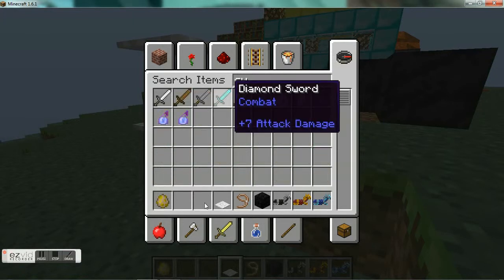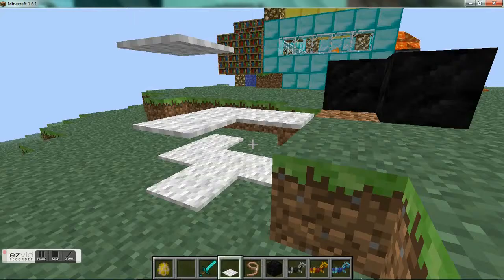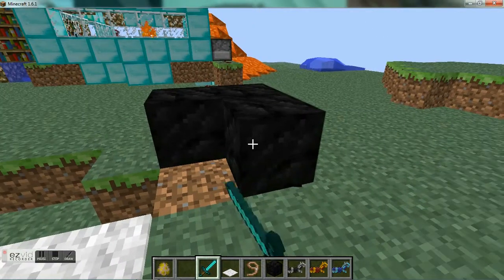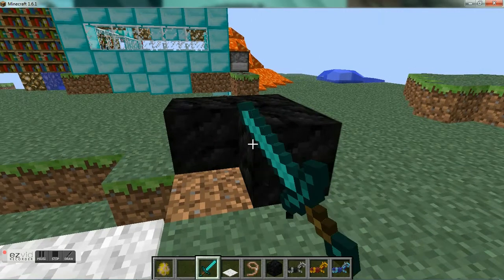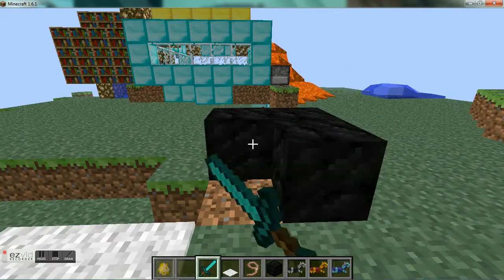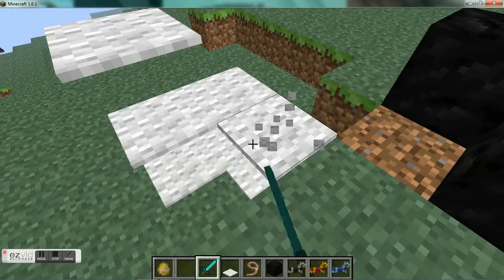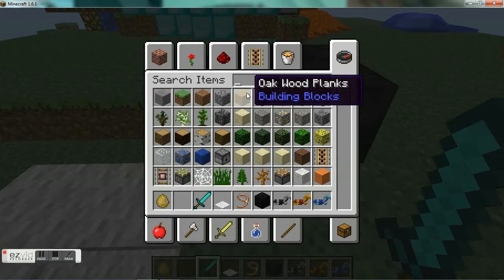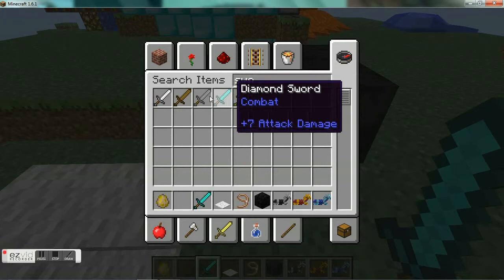You used to be able to break items in creative with swords, but you can't anymore. I don't know why Minecraft's doing that — maybe it's because a sword's not really a breaking tool. What else do we have? Oh yes, look at seven attack damage.